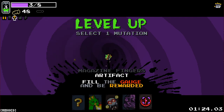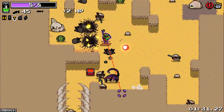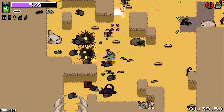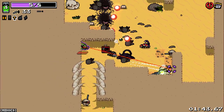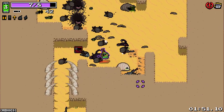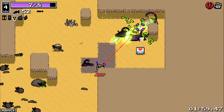Magazine fingers is great here. Fill the gauge and be rewarded — we'll go with that. I never really know how this one works but I remember it being good. Basically, the more damage we do, the more the gauge fills. When the gauge fills, we get some cool stuff. Is it the more damage we do or the more kills we get? I can't remember specifically. As you can see, the gauge is almost full already. I think we've got to keep up pace though — we've also got to kill consecutively and quickly. I think it deteriorates over time maybe.